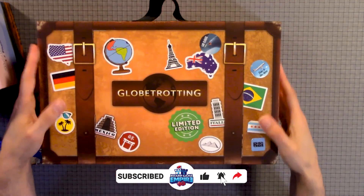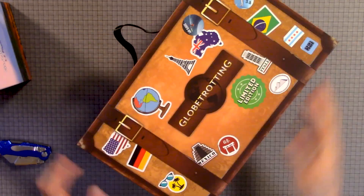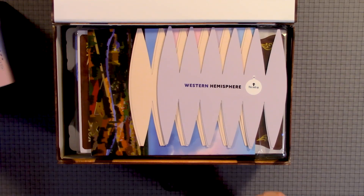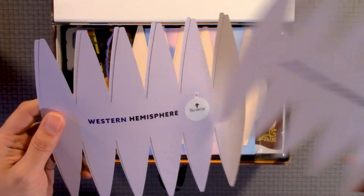Here we have the box — really cool box. It has a little handle here. I think it opens through here, and it is magnetic. Here we have the Western Hemisphere, this side up.